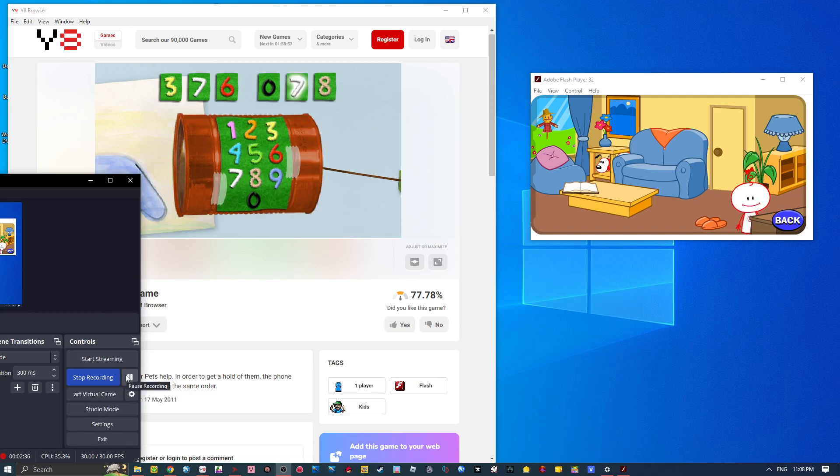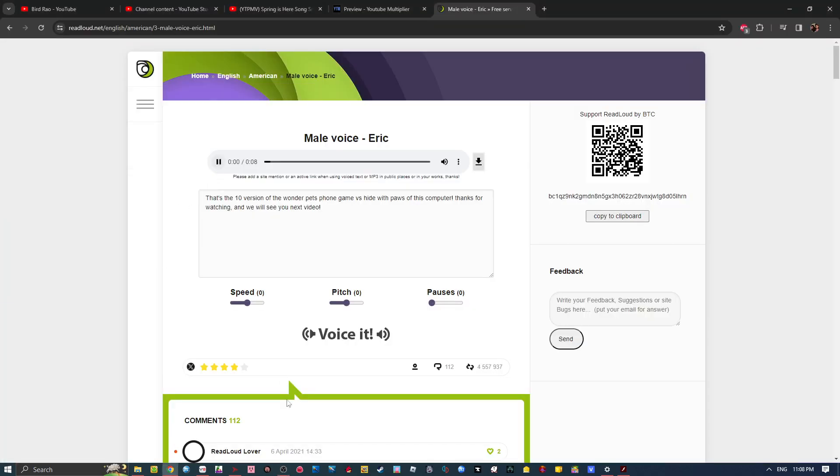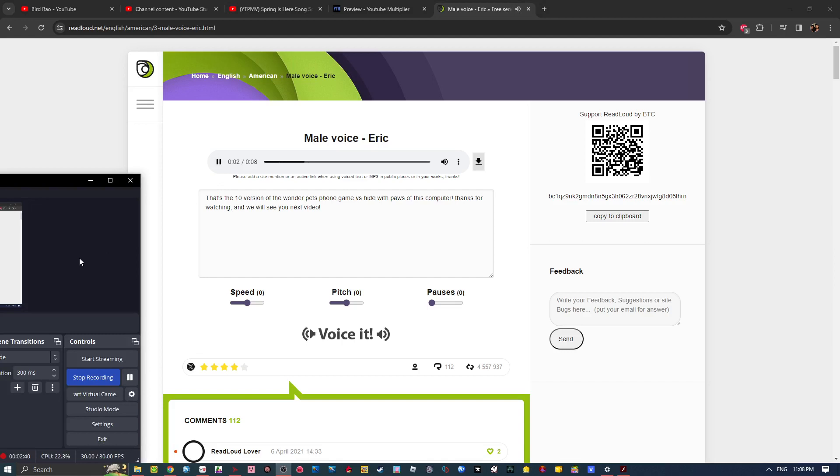Press the numbers on this phone to call. That's the ten version of the Wonder Pets phone game versus hide with paws on this computer. Thanks for watching and we will see you next video.